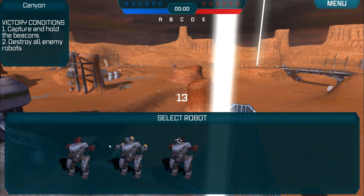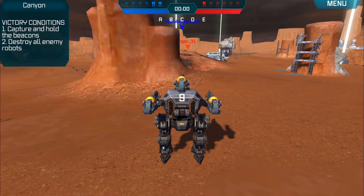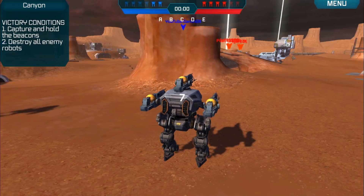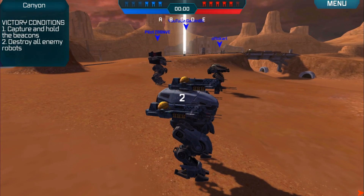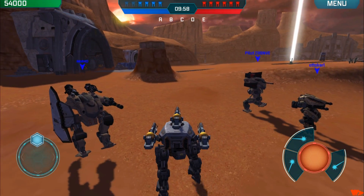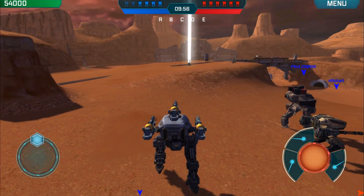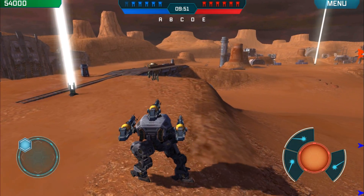Okay, so you come into the game and select your robot. As you can see, I've got three Gepards. The first thing you want to be doing is looking around for the closest beacons to you immediately. Because this is the fastest bot, you can race to the beacons before anybody else and take them, which obviously puts your team ahead of the competition and gives you points for taking the beacons in the first place.